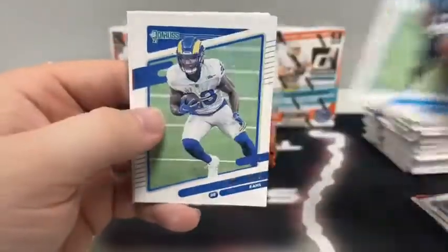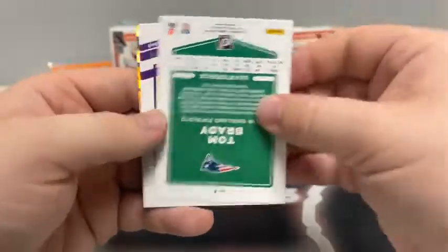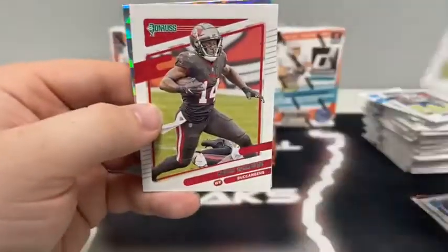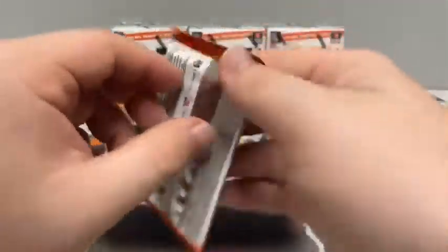This pack begins with DJ Moore, Cam Akers, Hayden Hurst for the Falcons, Tom Brady for the Patriots, Danielle Hunter, Chris Godwin, and an insert — that's Javante Williams on the Rookies. And a rated rookie of Chris Evans for the Cincinnati Bengals.